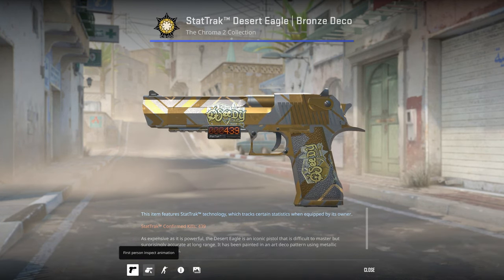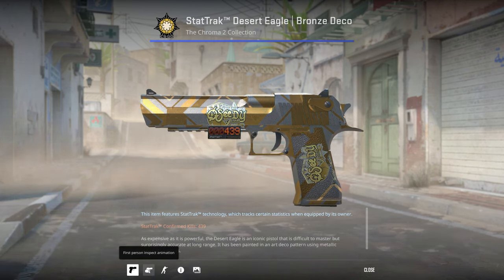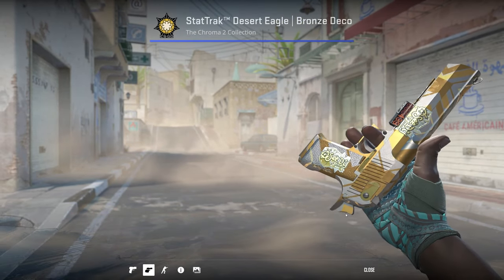Probably the most personal Deagle to me is the StatTrak Factory New Deagle Bronze Deco. I applied OC and SDY gold autograph stickers and put them next to each other to make my gamertag.